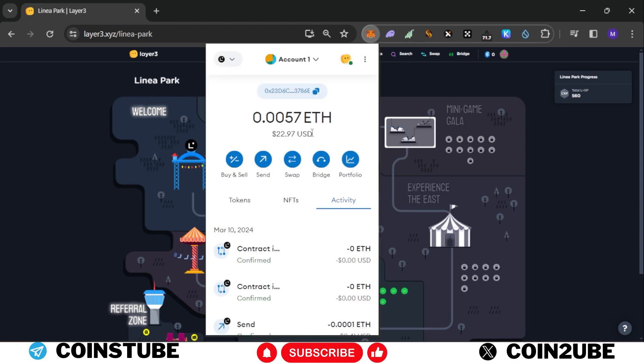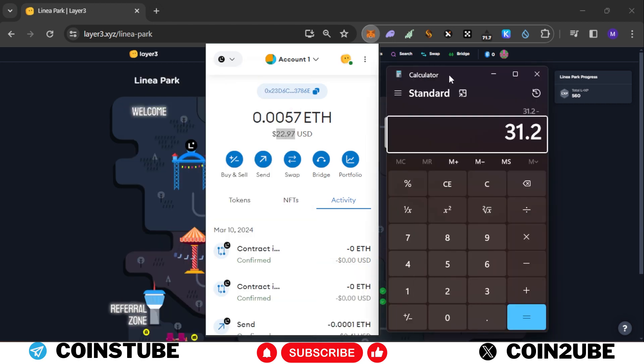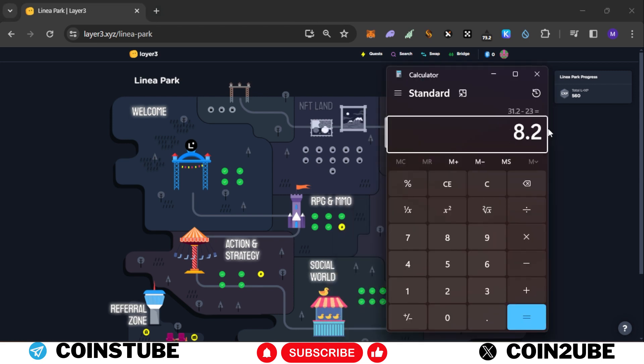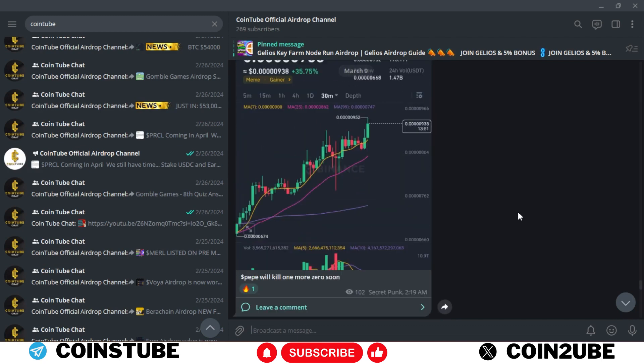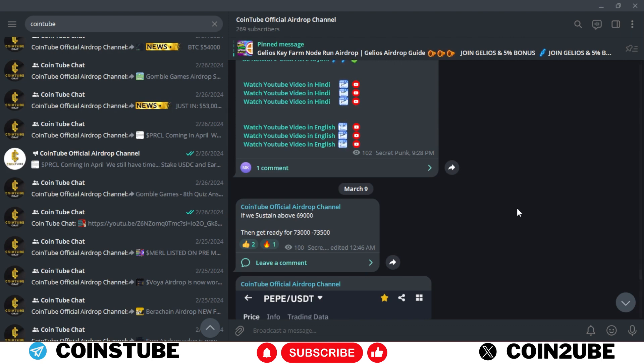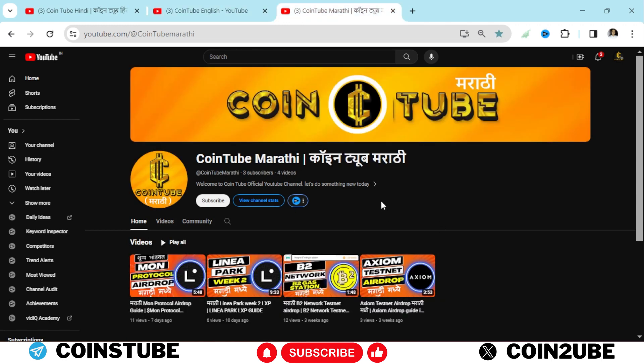We completed all eight tasks. Checking the balance: we have around $23 left. Previously we had $31.20, so for all eight tasks we spent around $8. You can expect a maximum of $10 in charges for these tasks and you'll receive a good number of LXP. Please make sure to complete this task. Follow my Coin2 Official Airdrop channel where I post all the latest updates first. Also follow my CoinTube Hindi, CoinTube English, and CoinTube Marathi channels. Please leave a like and subscribe. Till then — do something new, do something big, do something unique. Bye bye.